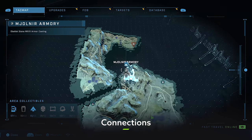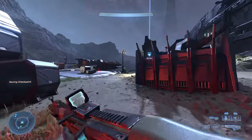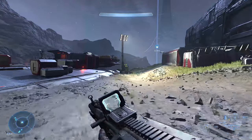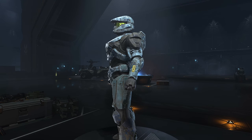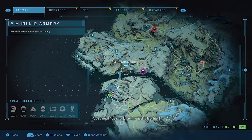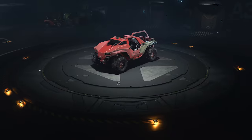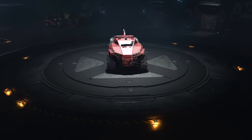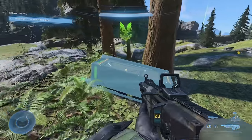The first locker is off to the right-hand side of the landing pad over Outpost Tremonius. It's basically out in the open, rewarding you with the Obelisk Stone Mark VII armor coating. Next, head just north of the tower where there's another locker atop a pile of rocks with the Banished Deception Ridgeback coating inside — look out for a bunch of trees around that area.